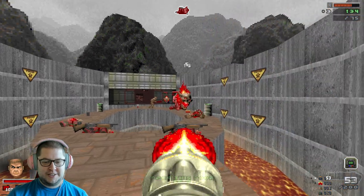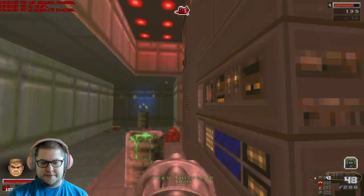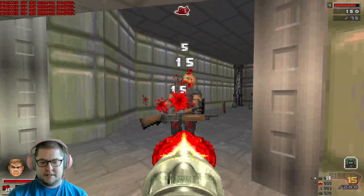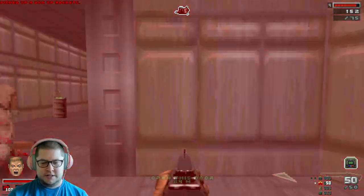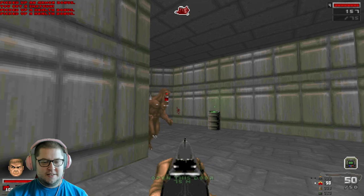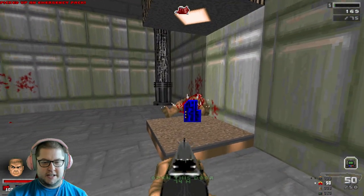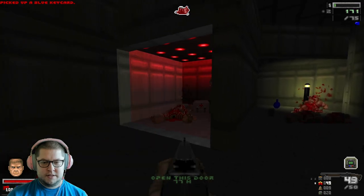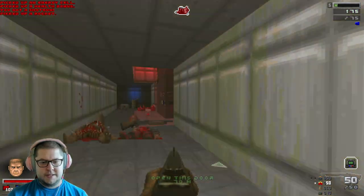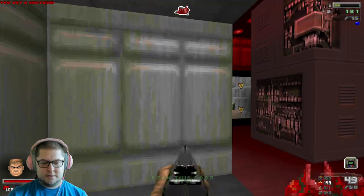Oh, it's lava down there now. Damn traps! I'm used to chaos when it comes to Doom, like Brutal Doom and stuff, but this is just a whole other level. Yeah look, that enemy's got a weird buff on. Nice crit. Curious what that barrel back there does. Maybe... oh god damn it, that trap again!